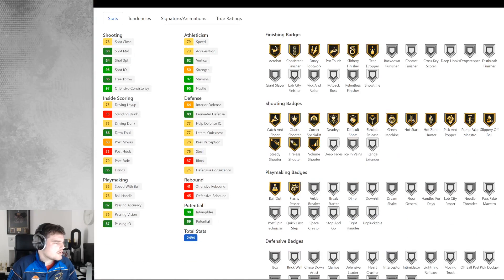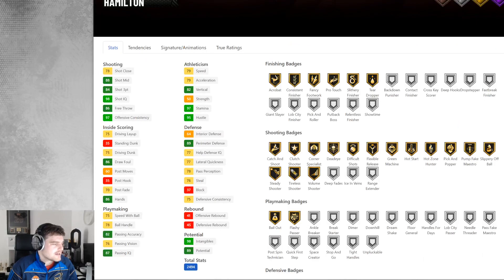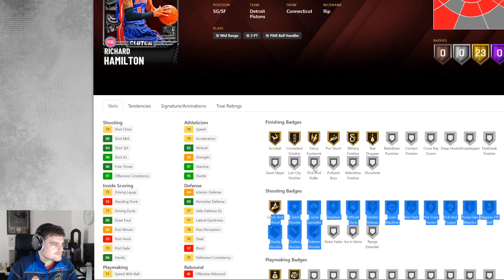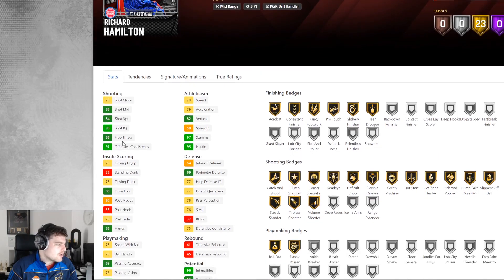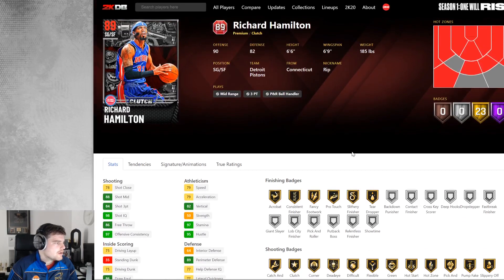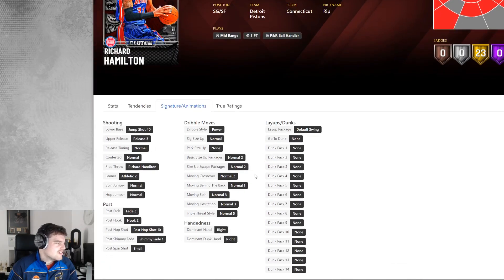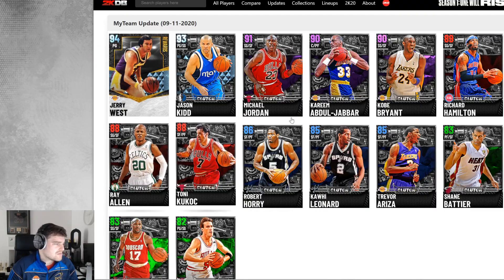Now we've got Rip Hamilton. He's got no Range, and no defensive badges despite having 89 perimeter defense. He has every other shooting badge at gold though — 23 gold badges for Rip. Not the best three-ball, but decent enough speed, and he does have Difficult Shots. If they gave him Range he would be like Mitch Richmond 2.0, but bigger and longer and better on defense. His stats aren't good enough at this stage, but he'll do a job.